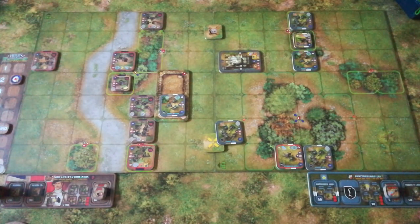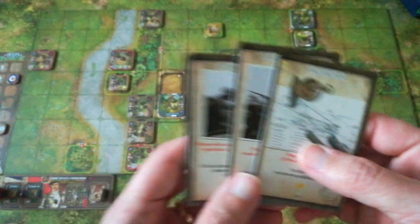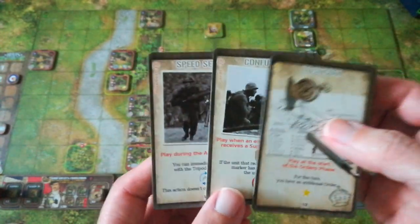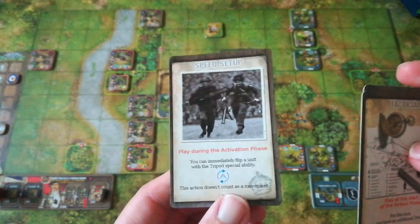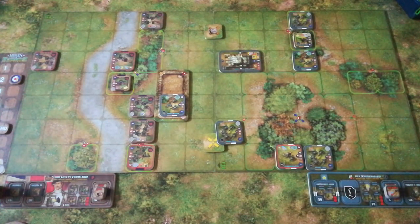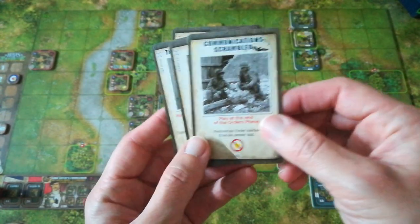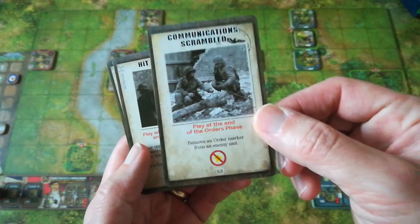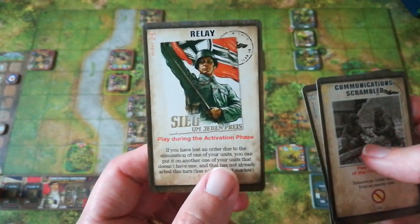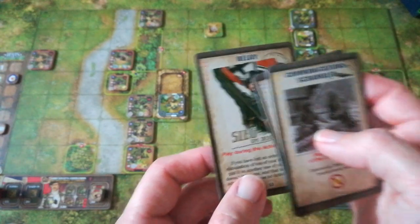The British hand includes Tactician, which is great; Battle Rage, which is also good because there's hopefully going to be some close combat; Confusion, which may help; and Speed Set Up, which may or may not be useful depending. Their Vickers is set up with a good sweep over the battlefield. The Germans have Communication Scrambled, which will help them; Hit the Dirt and Thank the Helmet, both very useful defensive cards; and Relay, handy to have in case they suffer losses.